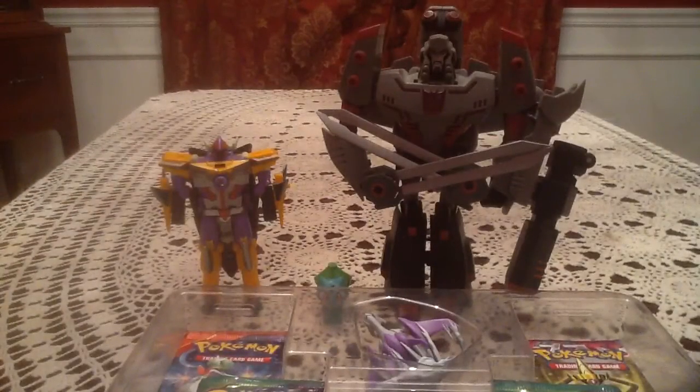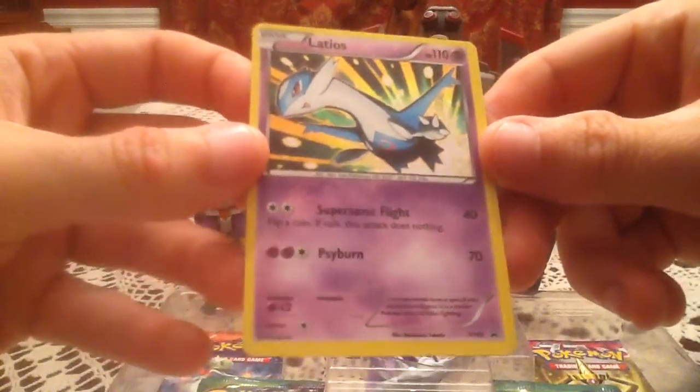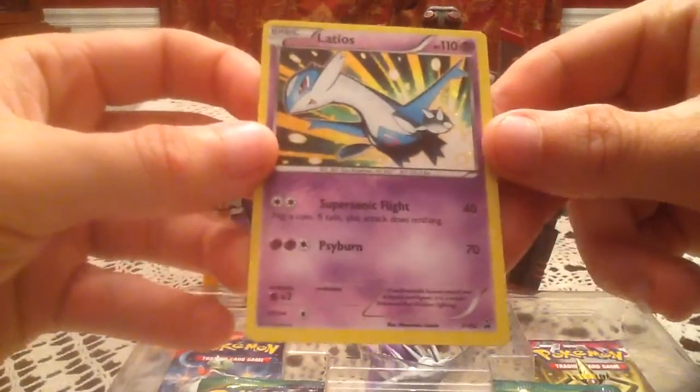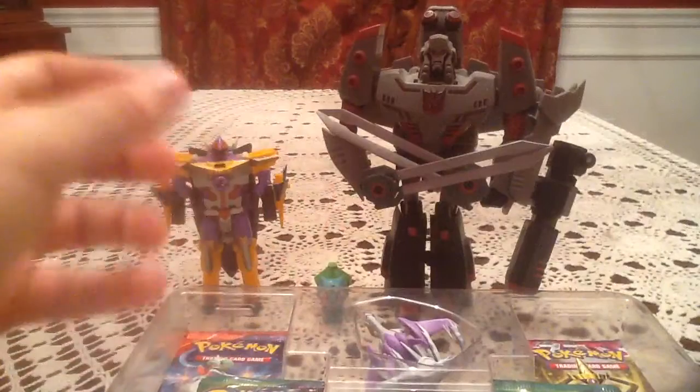I'm not interested in the trainer kits at all. Because pretty much between all the different repackaged stuff, you're bound to get them all anyway. Like I have a near complete Excadrill Zoroark trainer kit, because it is in every single repackaged product. Okay, let's get the card out. So it is a promo at least, very nice. It is XY 65. Very nice little promo card. I do like the card art, but it just looks so much like the trainer kit Latios that I honestly thought it was just a re-holoed version of that. I'm very happy it's a promo though.